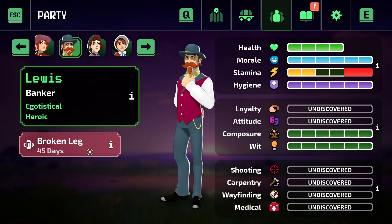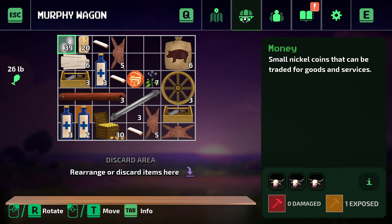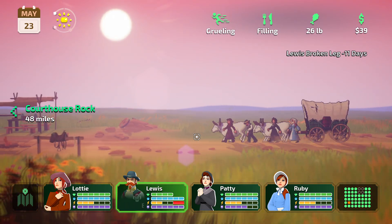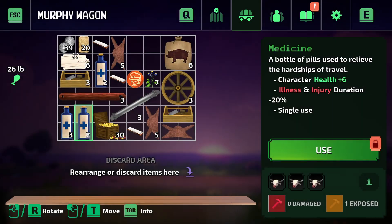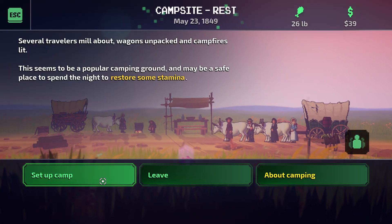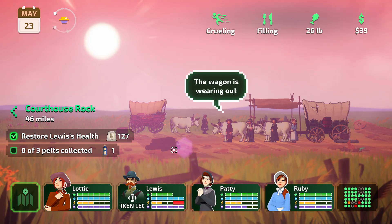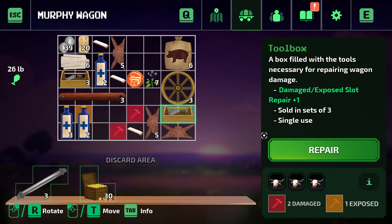Damn, I need to use so much. Stupid Lewis always breaks his leg. Wait, didn't I use it? I think we're fine. Yeah, we do need to hunt. The wagon is wearing out — dang, is there a way we can fix it?